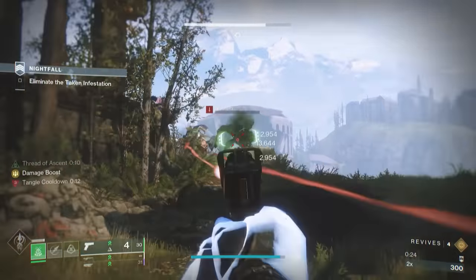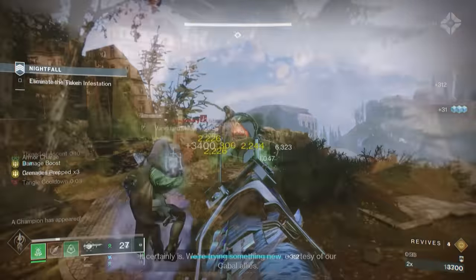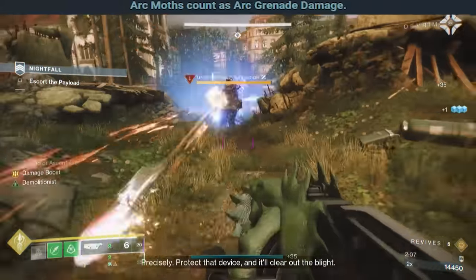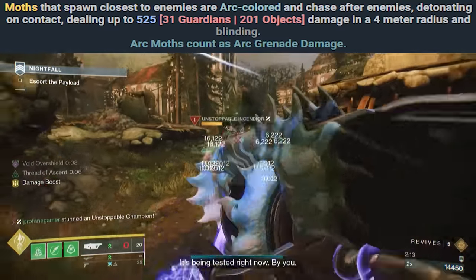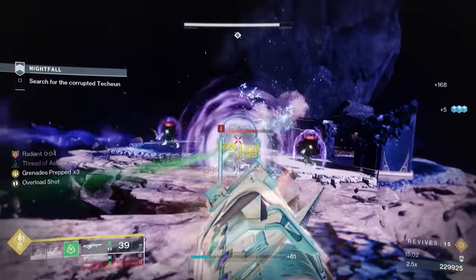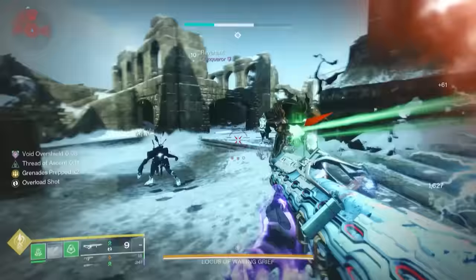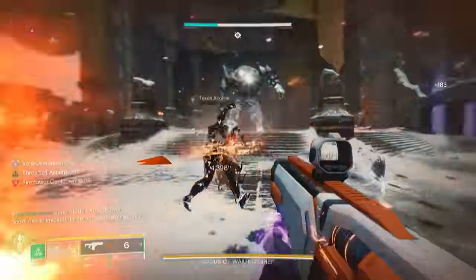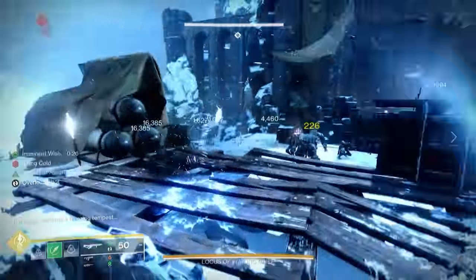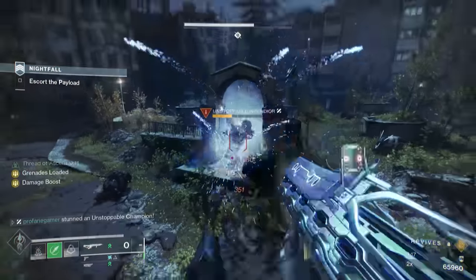These Moths are going to do one of two things, and it's completely based on your real-time scenario. When the ball breaks, you'll either create purple Void Moths or blue Arc Moths. Moths that spawn near enemies will be blue, and those that spawn near you or allies will be purple. Arc Moths will track down enemies, detonating into an arc explosion that blinds any enemy within 4 meters, which also stuns unstoppable champions. This is actually going to be our primary source of stunning those champions. While those enemies are disoriented from the blinding effects, they will be temporarily unable to fight back, which could really help out if you get swamped by a big group of enemies or if you're going up against bigger, tougher yellow bar enemies.